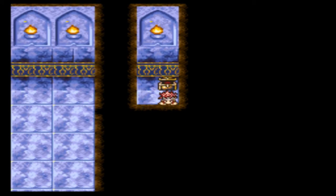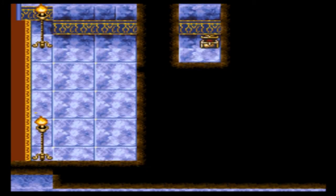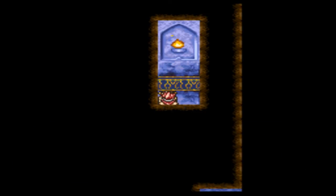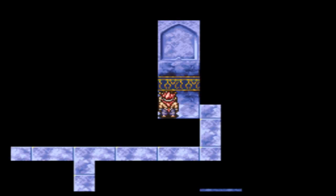There is a secret item you can get here — it's Sleep Flower, which I believe just sets enemies to sleep. It's down there. You can have an easier time if you disable Background 1 in order to get these items, because basically it'll uncover the passages for you to see. So I can disable it and it shows me where I could go.